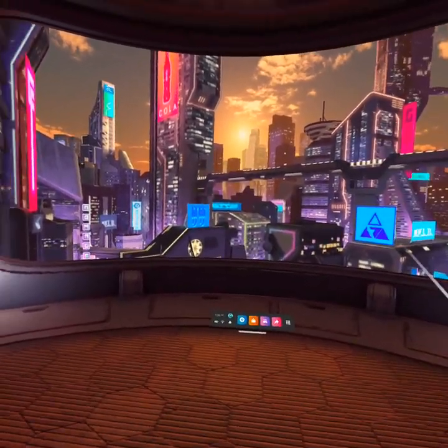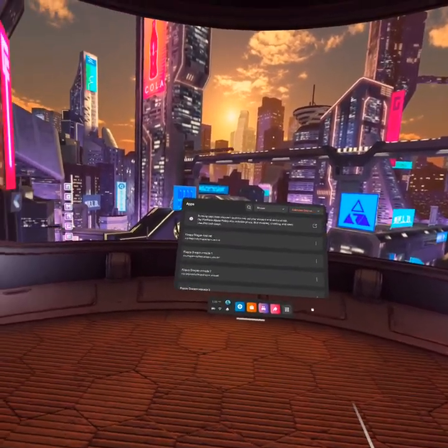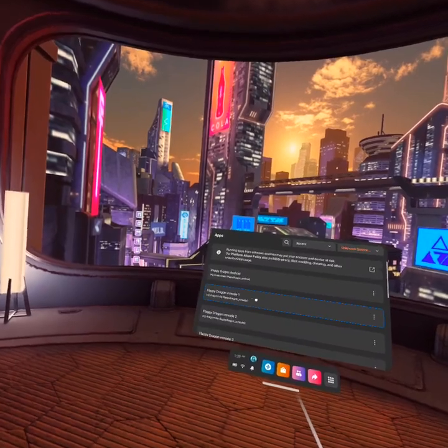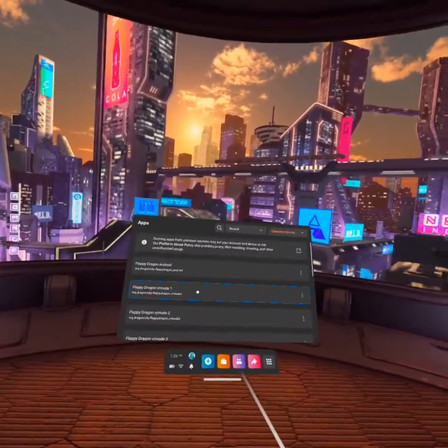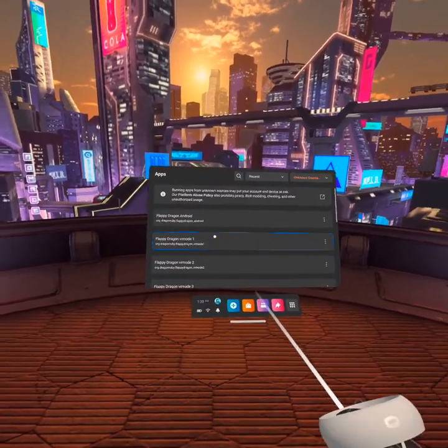It thinks it's running on a phone, but it's just another Android device — it doesn't know the difference. But we thought, why not go a little further than that? So we added what are called VR modes to DragonRuby and ported it to the Oculus Quest. Here's a native Oculus Quest app in what we call VR Mode 1.